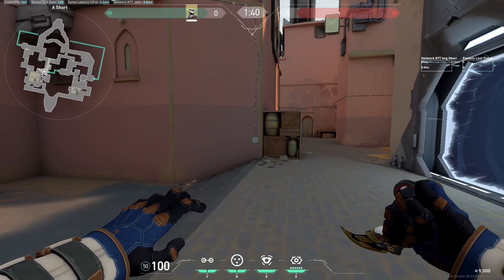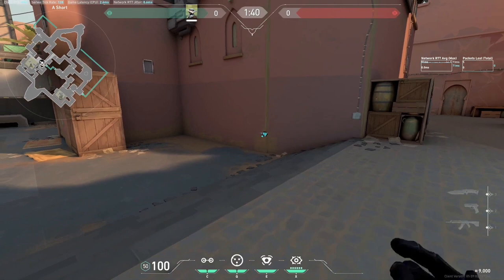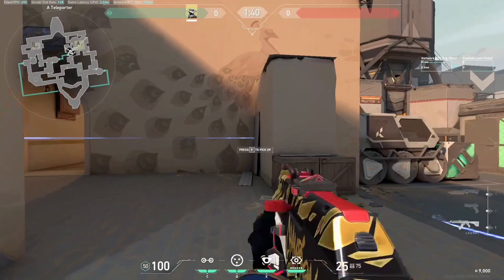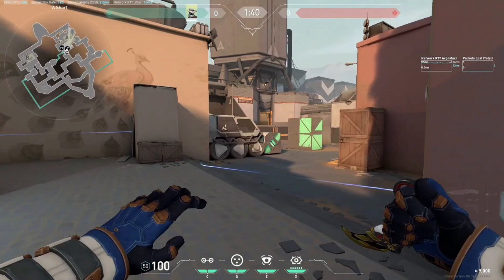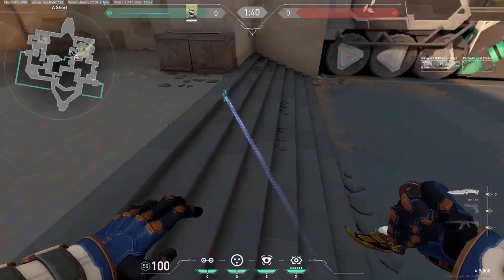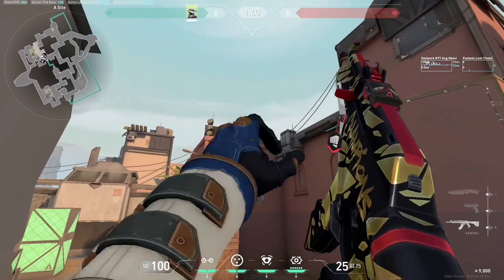First, one of the best setups that should be your main setup going forward — unless the enemy finds a counter — is that we're going to have a trap here, very simple, going from here to the stairs. The second trap goes to the lamps, so this trap is basically hidden from the enemy, making it much more difficult for them to shoot. A lot of people don't really care about what's going on because they have to check lamps, side, heaven, and showers, so they just go in and get caught.